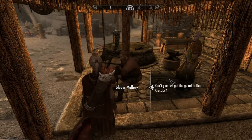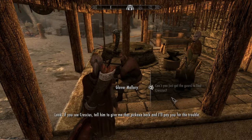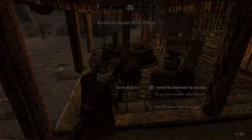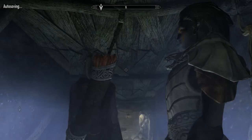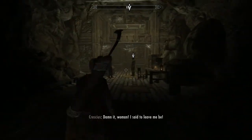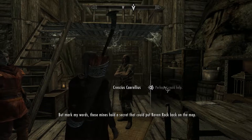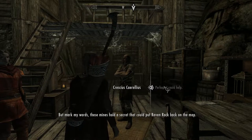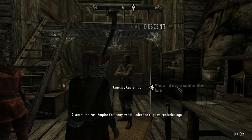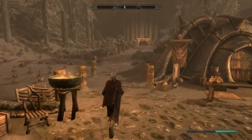Welcome back to the channel and Skyrim. A few videos ago we visited Glover Mallory and completed his quest 'An Axe to Find.' We met Cressius Corellius, who told us he believes the remains of his great-grandfather Gratian Corellius are at the bottom of the mine, and that the East Empire Company falsely designated his ancestor's death as an accident. He's asked us to investigate, starting the quest 'The Final Descent.' We'll enter a barrow beneath Raven Rock Mine, leading into Bloodskull Barrow. The mine entrance is just opposite the smithy in the cliff face.